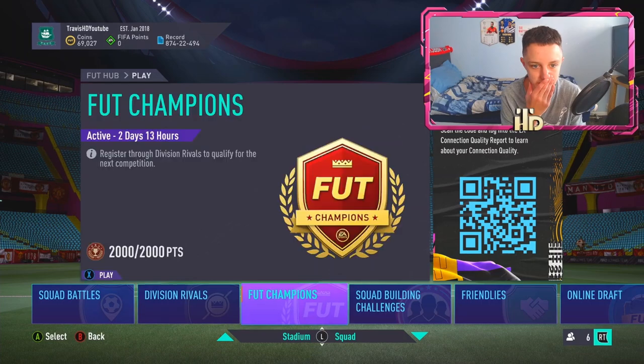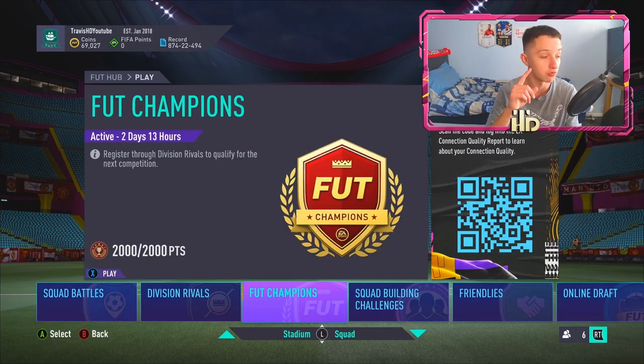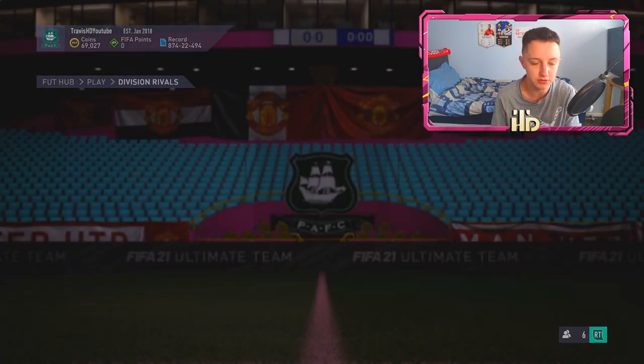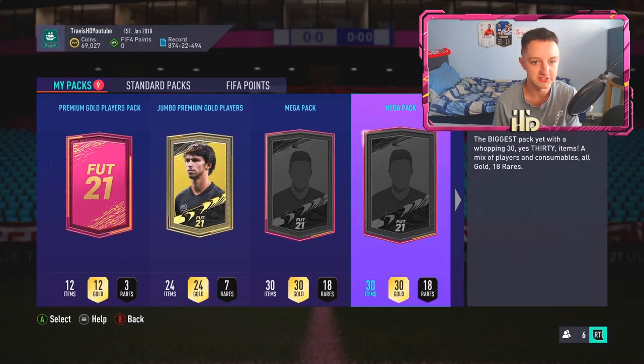Today we do have some division rival rewards. I did already open my silver one player pick which I got red Kimmich — spoiler alert, it was on my TikTok. So we've still got rank two in division one, a decent amount of packs. We've got pretty much every promo card out as well. Nine packs in total.